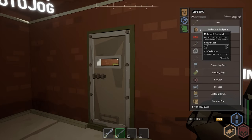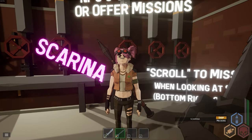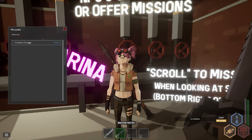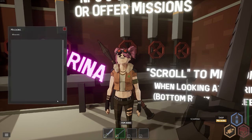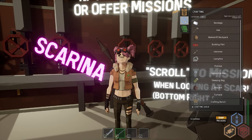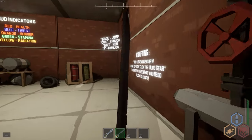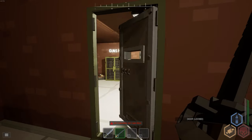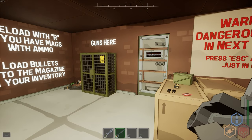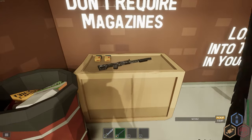Let's craft the backpack for Scarina. Go to missions and complete it. She gives us a red keycard and two mags as a reward. Some guns don't require magazines, so keep that in mind as we move on.